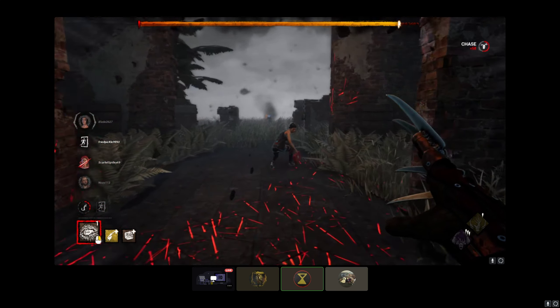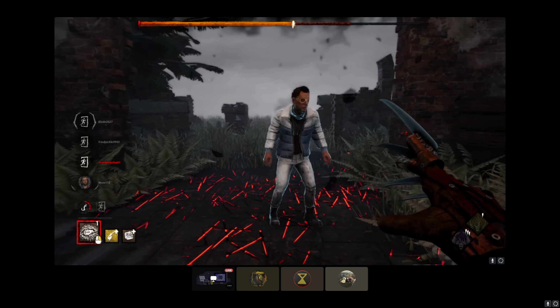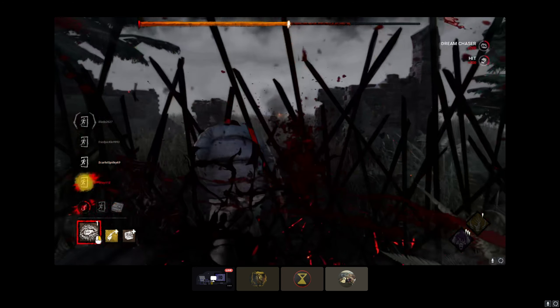Dream pallet. There was one hiding right behind that dream pallet — he was healing behind that one dream pallet on your left, that you walked past. He's kind of stupid. That dream pallet right on your left, that's where he was hiding.